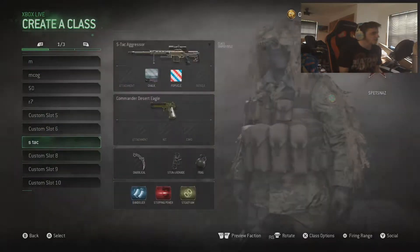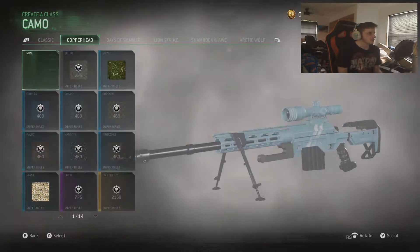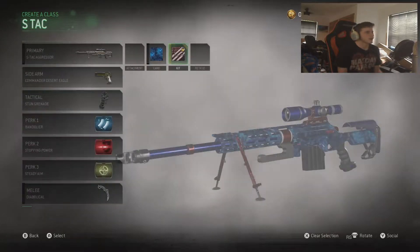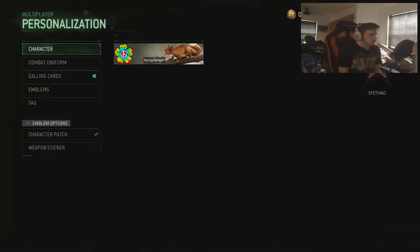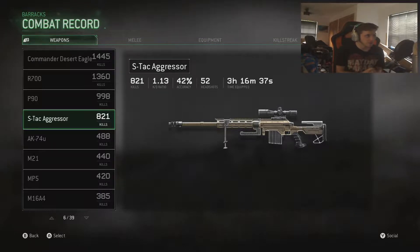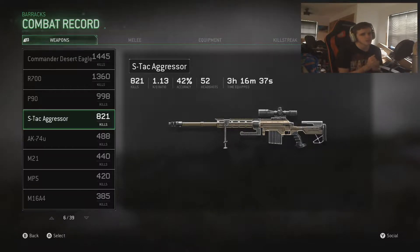This gun right here - I changed my camos and everything but I'm going to change it back because I like the original layout. These are my stats with the gun in one day: 821 kills, 1.13 KD, 42% accuracy, 52 headshots, 3 hours 16 minutes 37 seconds. That's what I did all yesterday after I got home from work, updated Xbox and MWR, and started playing with this gun. I'm still getting used to it - I used the M40 a little bit last night too, and I'm definitely still 20 times better with the M40.